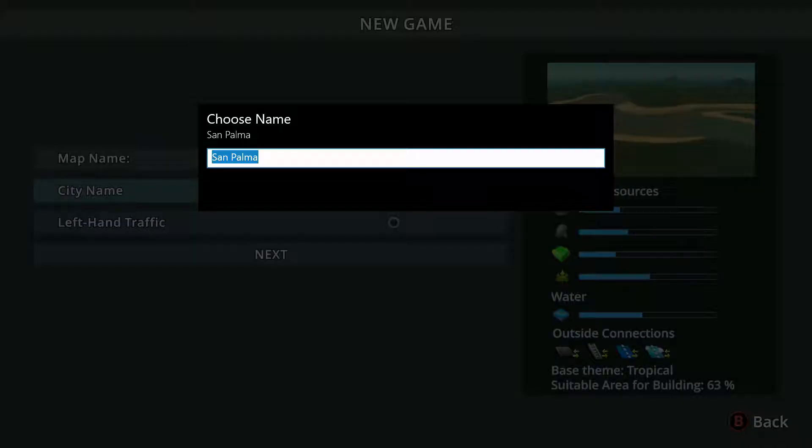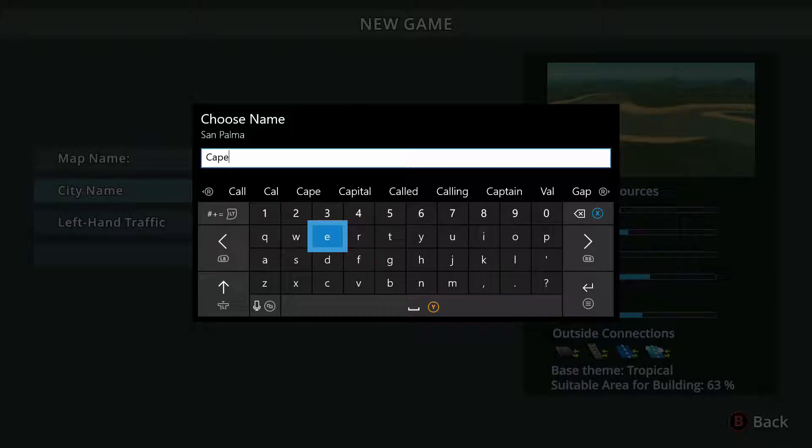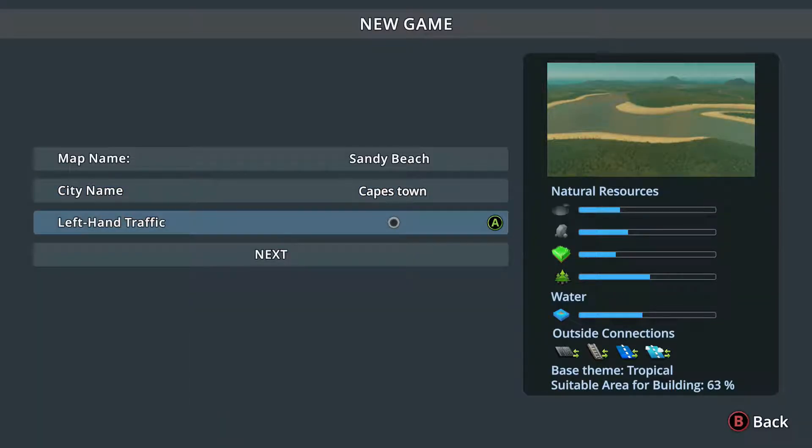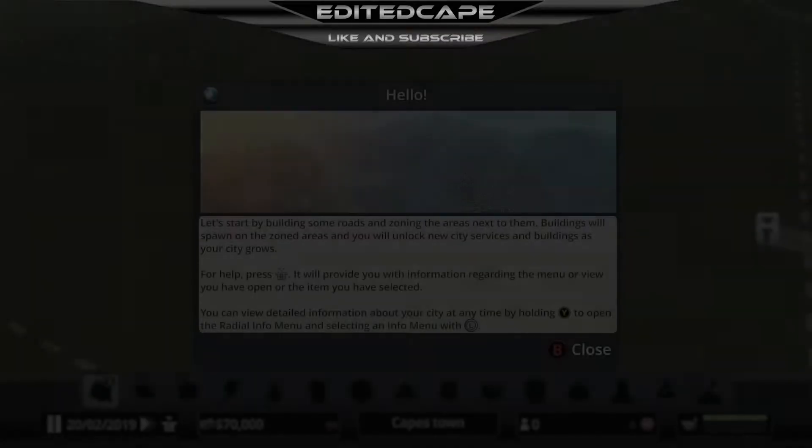Let's name the city Capestown. We don't want left-handed traffic. We don't use any mods here and we don't have any cheats. So let's start it.